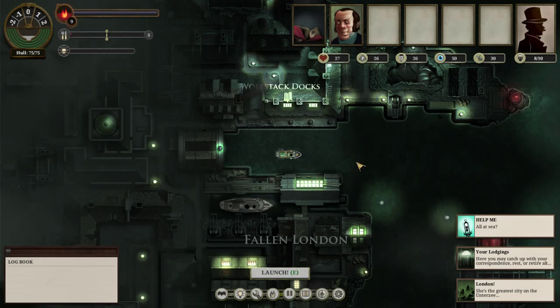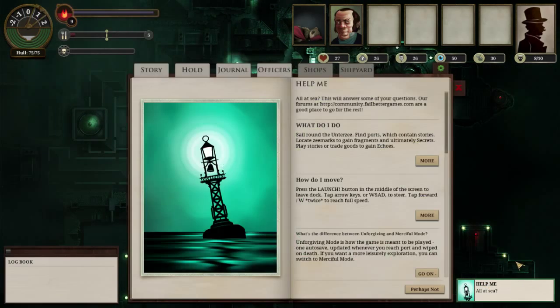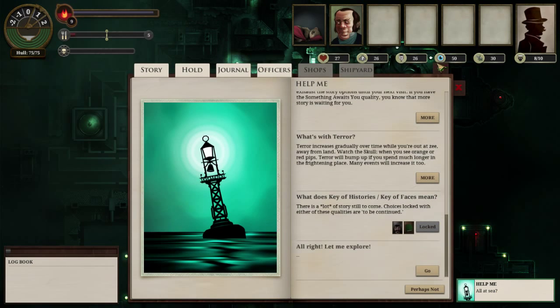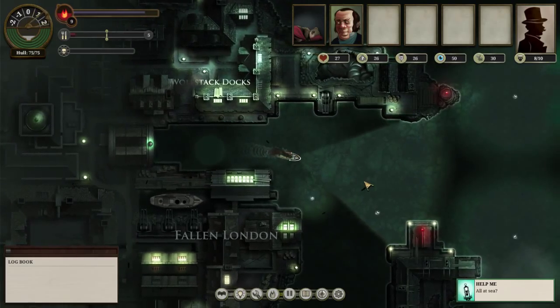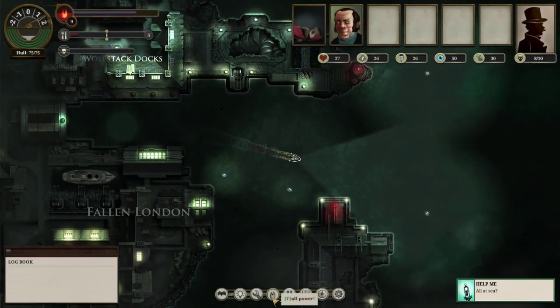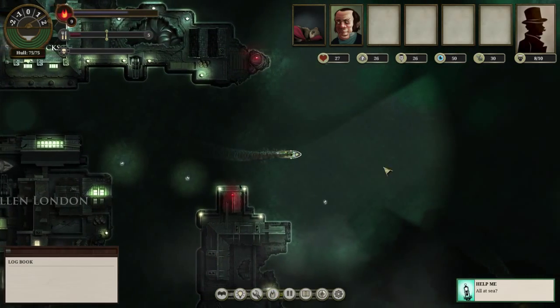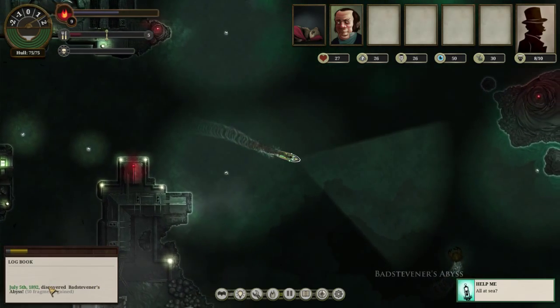So this is the over-the-top look that I was talking about before. We get pretty much just a map as we're going, kind of crawling across the map in our little boat here. To launch we just hit the E button and away we go. You control the boat with the WASD keys and you can go a little bit faster by tapping W to give the engine more power. You can also go to full power, although that runs the risk of random chance events that could damage your ship or kill your crew, so be careful with how frequently you use that.